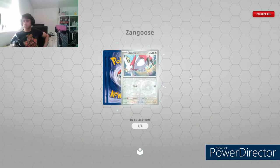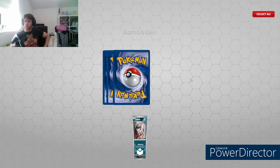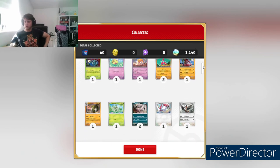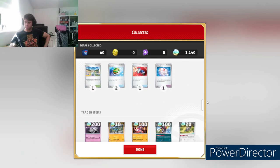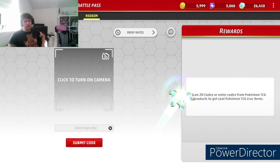Palmed it. Capture Koraidon, Squawkabilly, King Gambit. To recap - a lot of coinage, and there's the big one: Gardevoir EX character art. Very good, very good. Not bad, not bad - we'll take those, we'll take the 1000 credits as well. On to the next one.